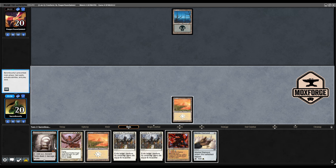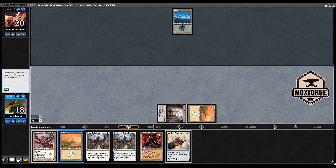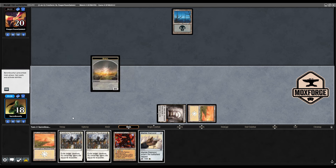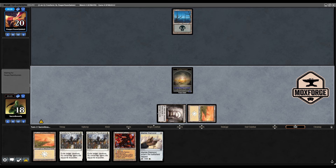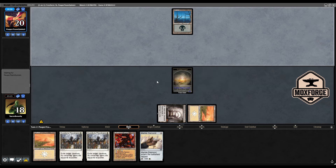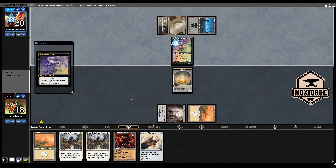Having Exalted Angel flip next turn would have such a high impact. I really want to save this from a discard spell, but we could easily run into Vendetta and I would be fine at that point of the game. If we are able to flip this on turn three, it is just huge.